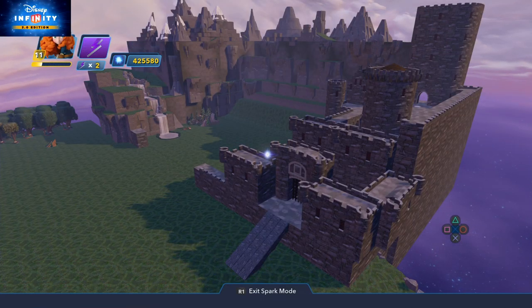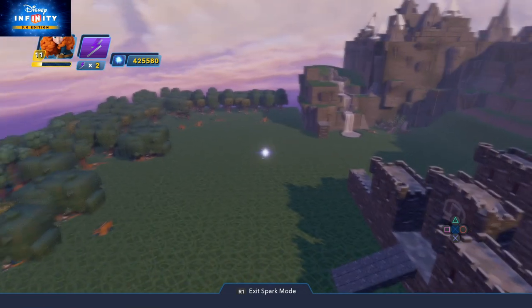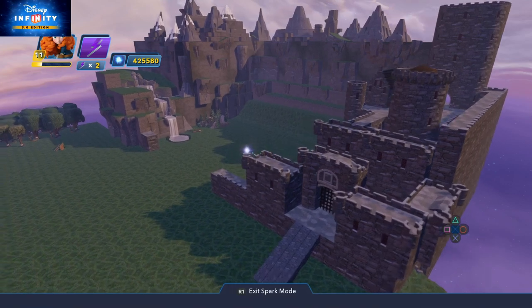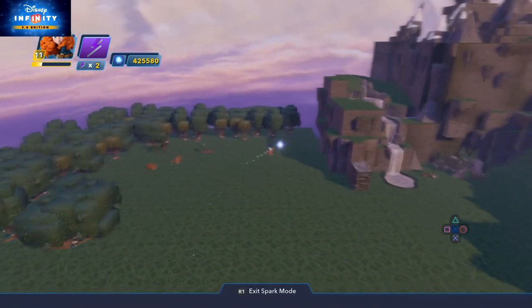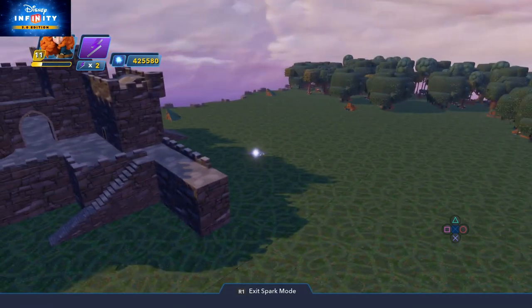Hi everyone, welcome to the first of a series of clips on how to build my Helm's Deep level. It's my tribute to one of my favourite Lord of the Rings films, The Two Towers. If you've seen that film, this is the area of the scene when the Helm's Deep castle is under siege by the Orcs and the heroes have to defend the castle, and it all looks like all is lost. So what we've got here is we've created this little toy box map.